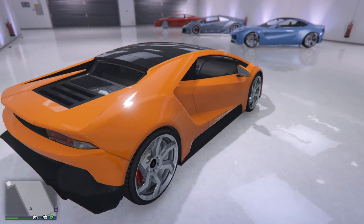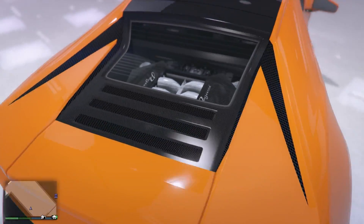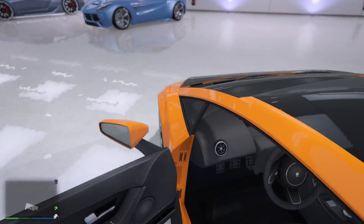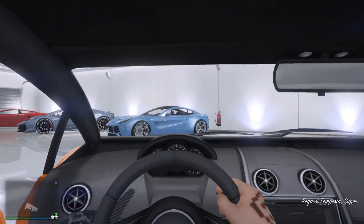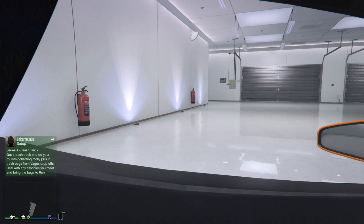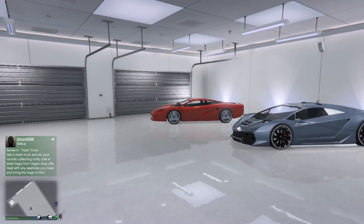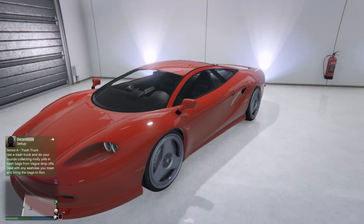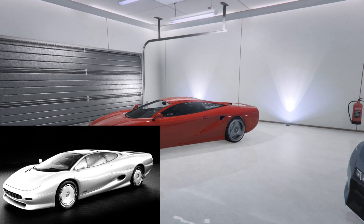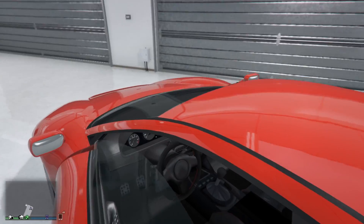I guess this is supposed to be like an Aventador or something like that - I'm not sure. Let's see the motor, get a look on the inside. Or a Huracán? No, because there's already the Huracán. Sounds fun. I'm gonna customize these a bit later once I get some more money. This is exactly the car I thought it was - it's modeled after a more classic sports car.